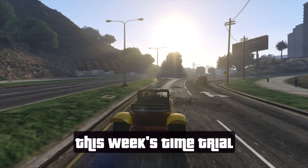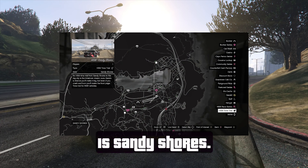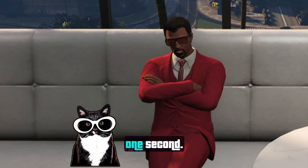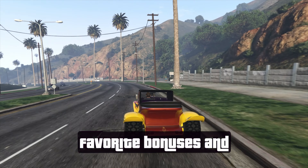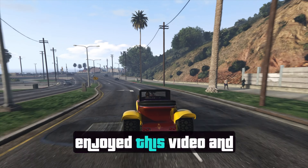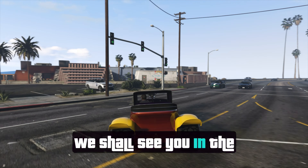Finishing up, this week's time trial is Cypress Flats, the HSW time trial is Sandy Shores, and the premium race is Art2Arc. Be sure to take advantage of your favorite bonuses and discounts, and let us know what you think about them in the comments. And if you haven't already, leave a like if you enjoyed this video and subscribe for more. We shall see you in the next one.